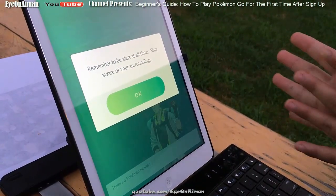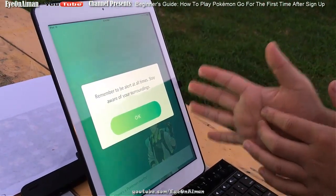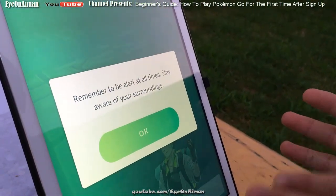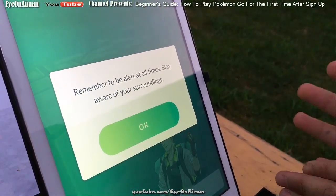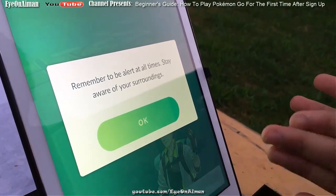When you enter Pokemon Go, it gives you one of three warnings: remember to be alert at all times and stay aware of your surroundings; don't trespass while playing Pokemon Go; and don't drive while playing Pokemon Go, if I recall correctly.